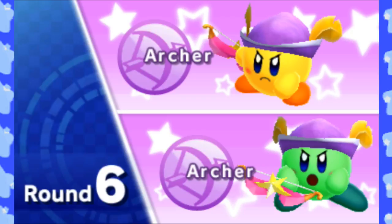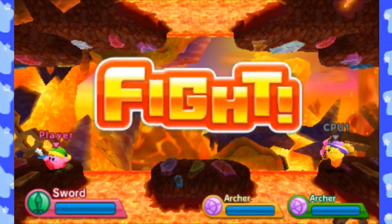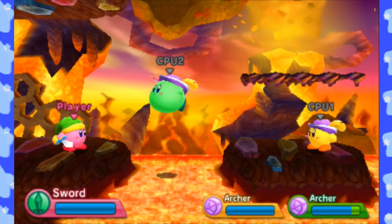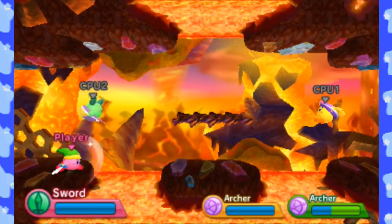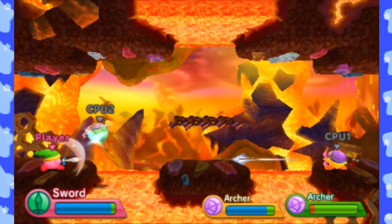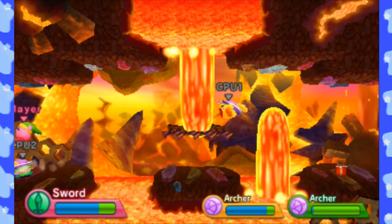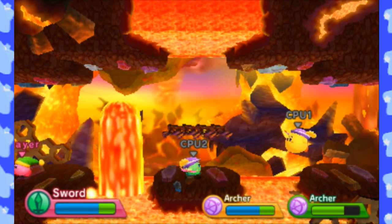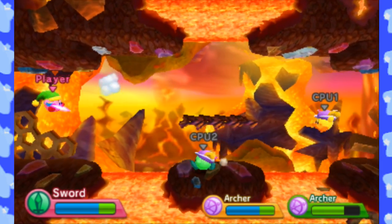Now we're up against two archers. Unless it says 'team' in the top right-hand corner, your opponents are always fighting everything — so they can hurt each other right now; they're not a team. If it does say 'team,' then be worried, because then you're by yourself against a team. I don't care for this stage — it's based off of Halkandra from Kirby's Return to Dreamland. I don't like it because there's fire and lava everywhere; it's really annoying.